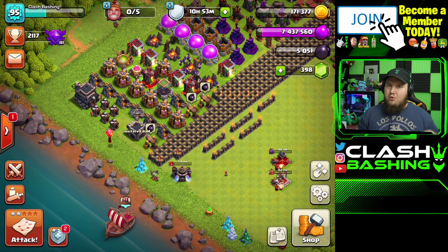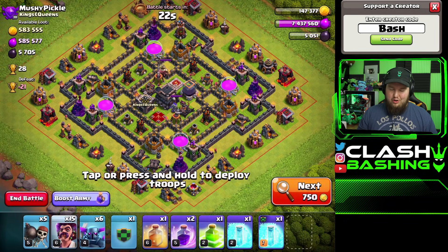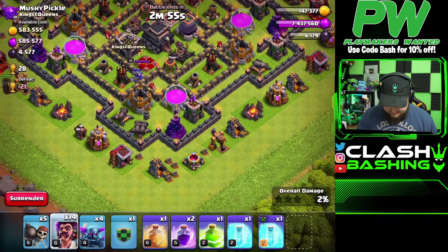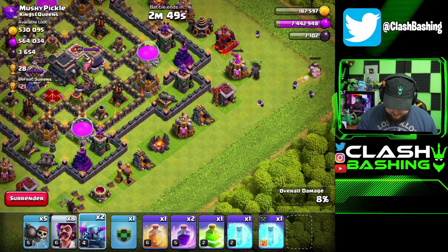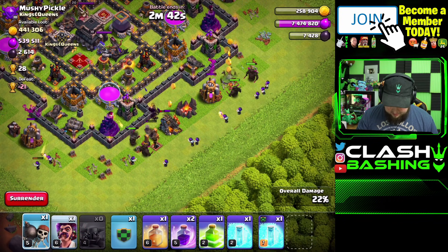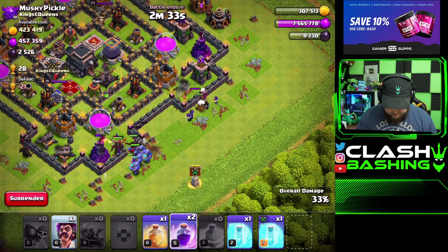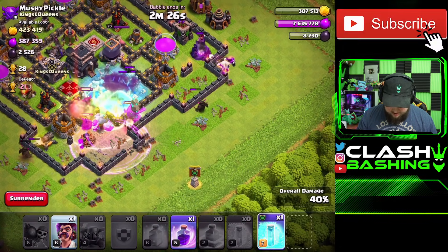Let's farm more dark elixir and finish off our laboratory. Prioritize dark elixir, try to max your base 100% including heroes. At the very start of Town Hall 9 you might need to farm gold and elixir, but as you progress it really has to be all about dark elixir - get those heroes up. You're going to need tons and tons of dark elixir as a Town Hall 9; that's just the way it goes.